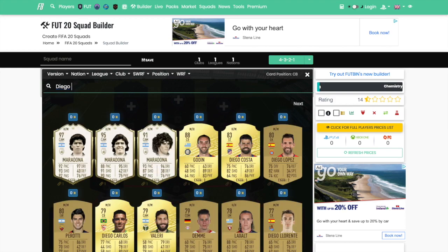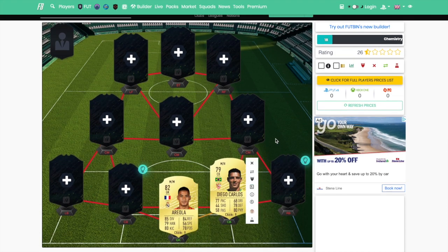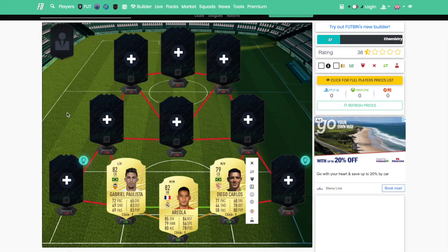At right centre-back, we are going to go with Diego Carlos, the Brazilian. He's got a very all-round card: 77 pace, good defending, good physical — exactly what you need from a centre-back. Keep in mind he's only got 58 passing, which can be a little bit of an issue. When centre-backs have low passing it genuinely matters at times — you try to play out from the back and the passes go all over the place. But again, it's only a starter squad.